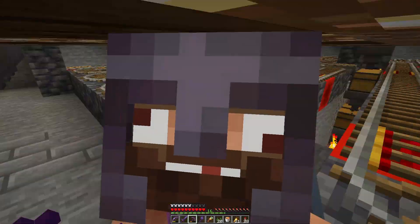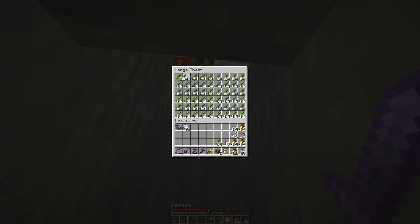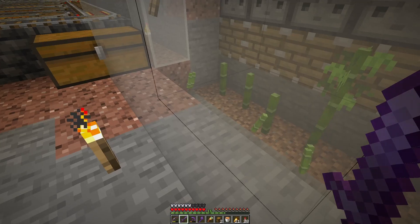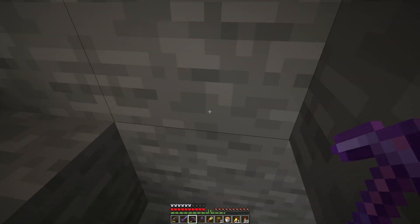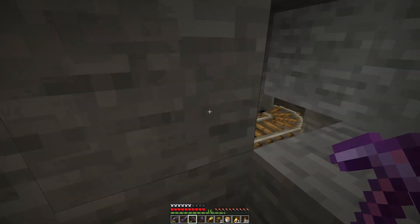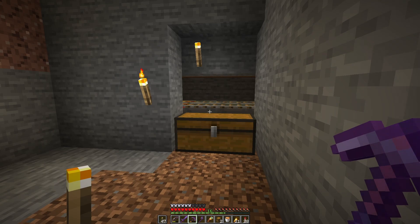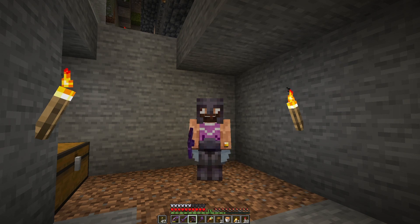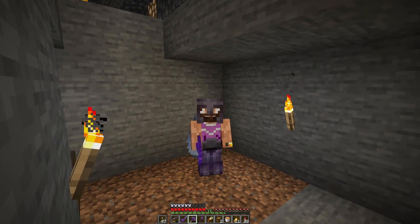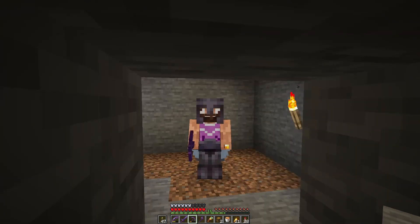Moving on to the next farm. The next guy I think needs to be addressed is this dude — Raycheon. First thing we'll do is clear this out so my game has some room to breathe and can pick up items that are just sitting there. Then I think we're going to clear out a bigger space, maybe down here. I'll light this up so I don't have to worry about any mobs. And I think what I want to do down here is put in a shulker loader.